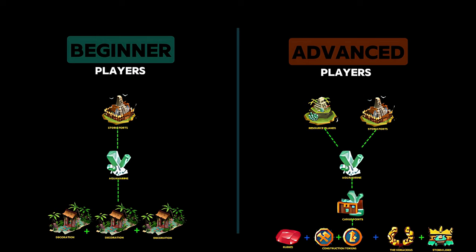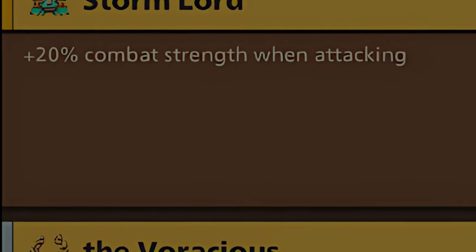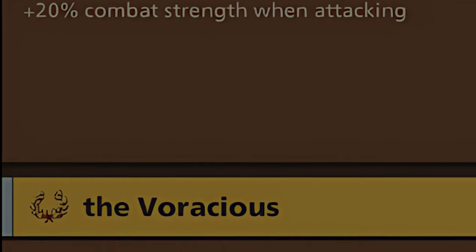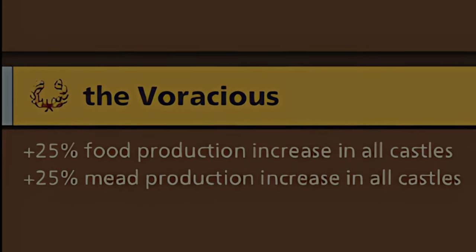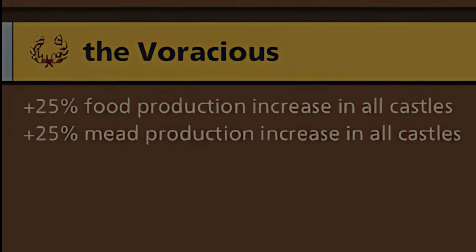Storm Island titles are a good competitive advantage for players and their alliance members if they collected the most cargo points. Personally, I recommend the Strong Lord title, giving 20% more combat strength when attacking, and the Voracious title, increasing food and meat production in all castles by 25%.